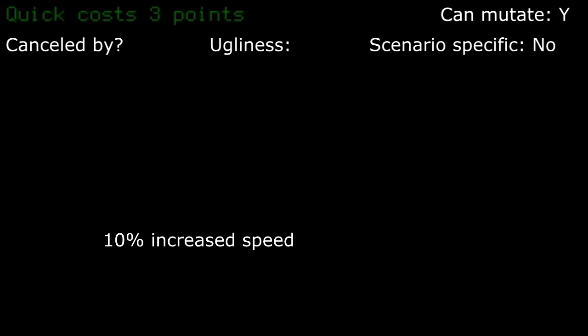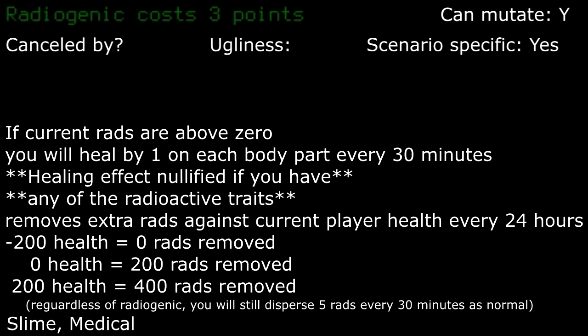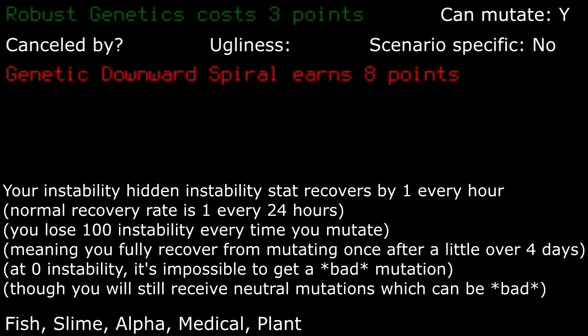Quick: a flat speed increase is an absolute boon. Take this if you can spare the points. Radiogenic: you heal when irradiated unless you have one of the other radioactive traits. It also dissipates absorbed rads faster. Robust genetics: this increases the rate at which you recover to eventually start mutating safely for better traits at 24x the normal rate. If you're interested in learning more about how it works, I'll leave the appropriate document in the description, though it's rather complicated so a fair warning.